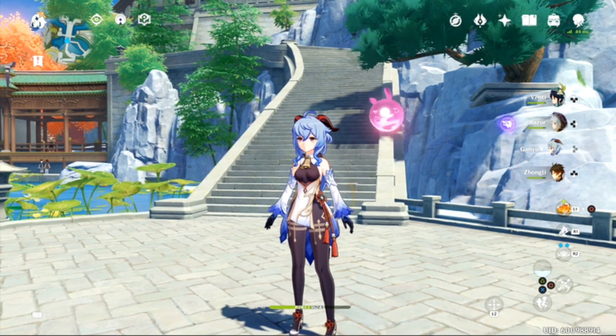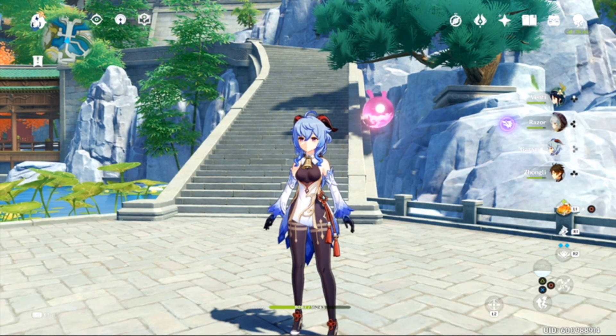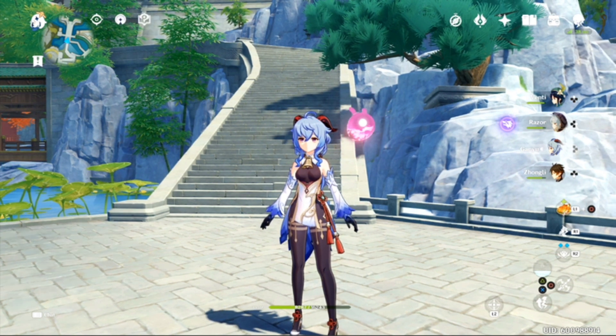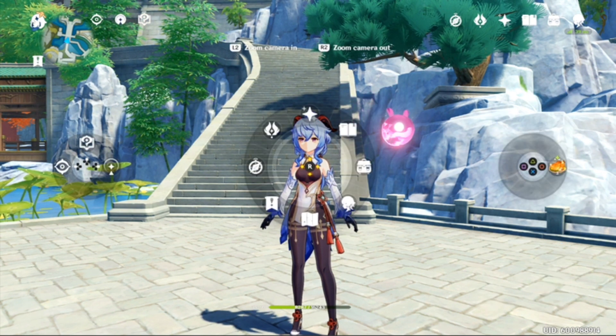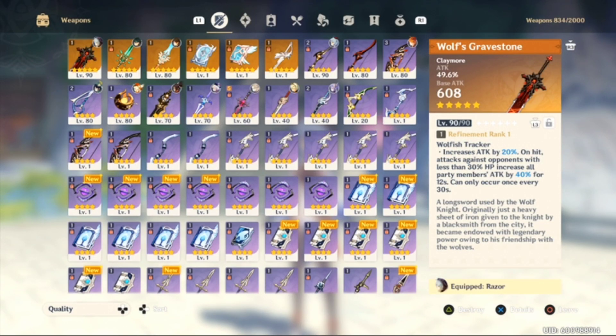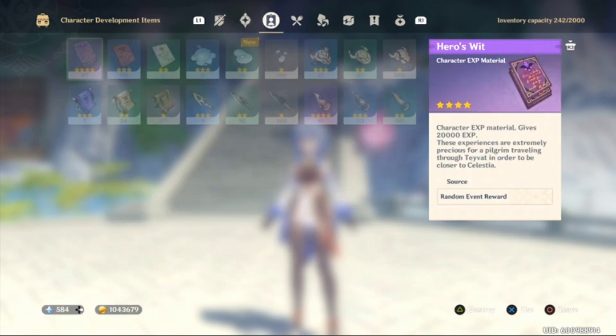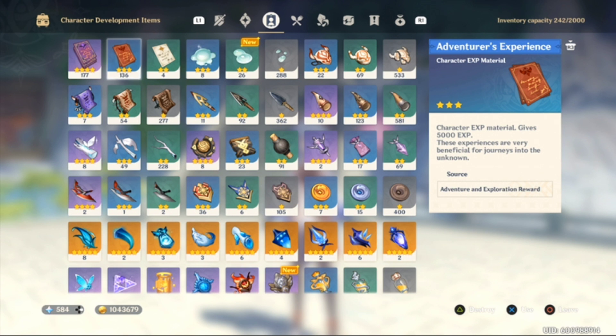All right guys, so like I mentioned, we're going to be taking a look at all of Hu Tao's Ascension and Talent materials, the things that you're going to need in order to get her to level 90, as well as to level her talents up. This guide is obviously more for the beginner players and players that are not too familiar with Hu Tao and what she entails.